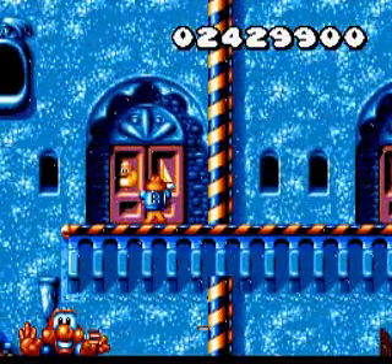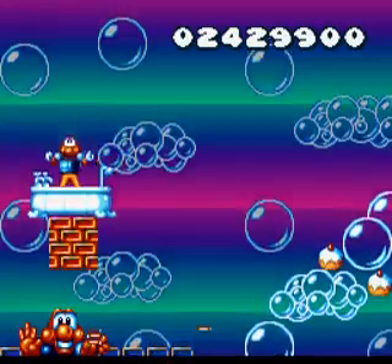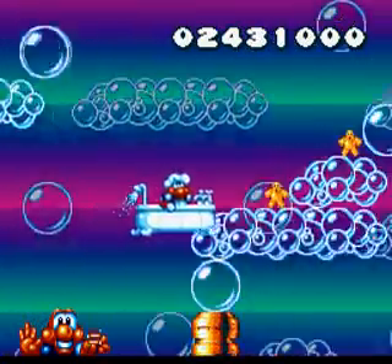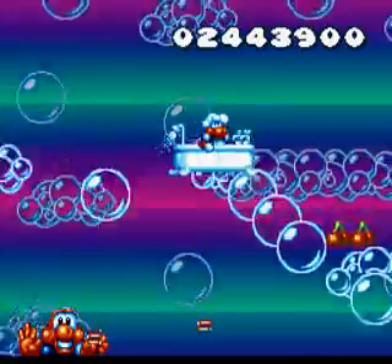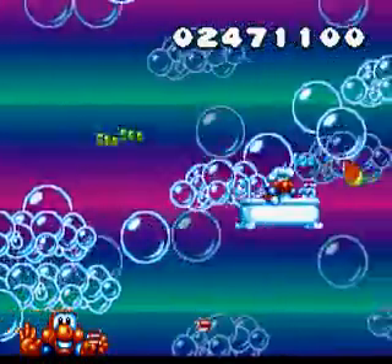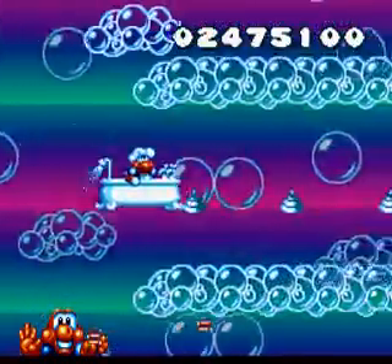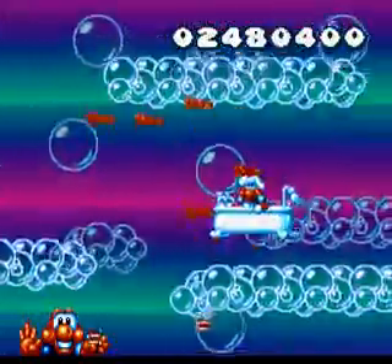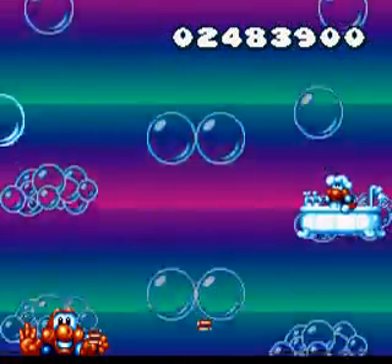Rub-a-dub-dub, let's get in that tub. It's actually a bathtub themed land and this is a scrolling level — you can go beyond this point but you'll die. Did you ever think you'd get to pilot a bathtub in this game? You basically just bob the bathtub up and down with the A button. Look at that adorable little shower cap. You can catch a one-up if you're vigilant, but generally you just want to follow the trail of bubbles up and down, getting little neat things along the way.